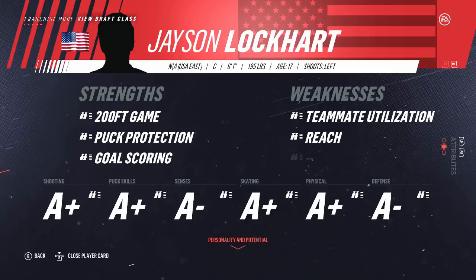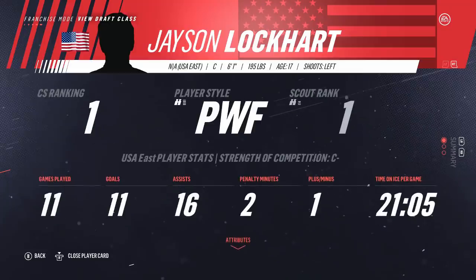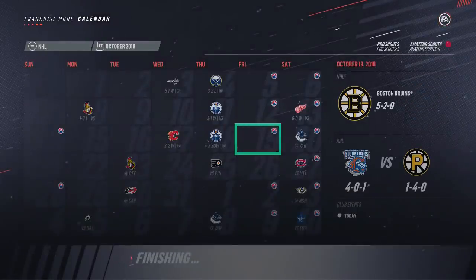The scale here shows basically the brighter the binoculars, the more accurate the information is. You get a look at his personality — which again isn't locked in but isn't a factor because we have morale off. You can see that he plays a similar style to Sean Couturier, and it is locked in that he is Franchise potential. This is all information that you unlock depending on what you scout out with this player.